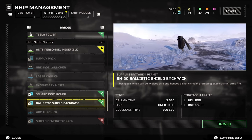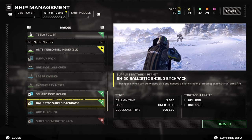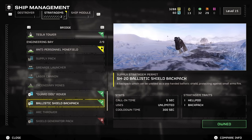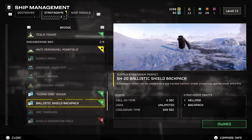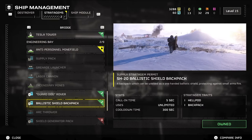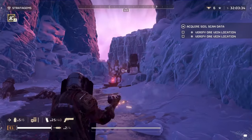The ballistic shield is so much more than simply protecting against small arms fire — it can also decrease the damage of higher caliber weapons. And obviously you can still heal with one hand while you are wielding the shield, so naturally you're going to have to pair this up with a one-handed weapon as well.